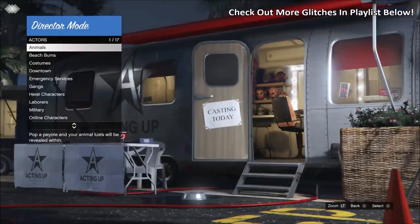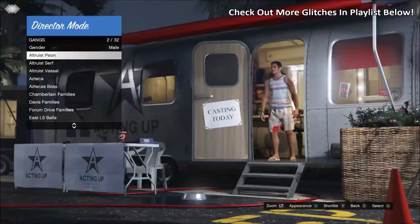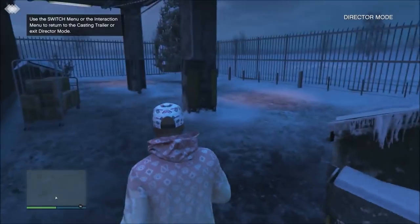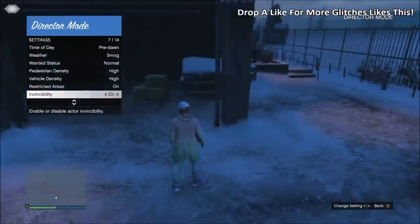From here the glitch is basically done. All you have to do is select the character you want to use to explore North Yankton. You can choose from a bunch of different characters as seen on screen, or if you want to be like me, go ahead and select your online character. Simply select your online character and you will be glitched straight into North Yankton just like that.